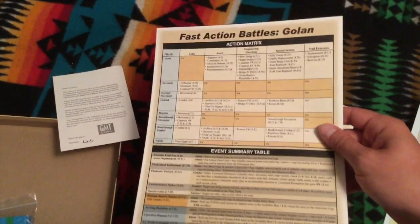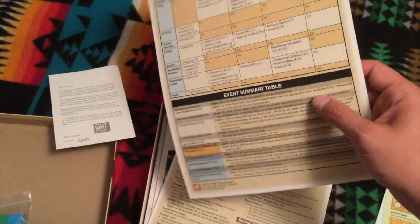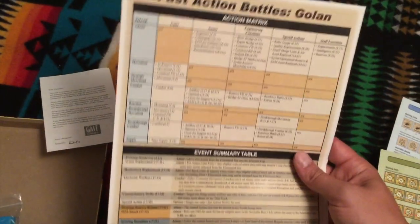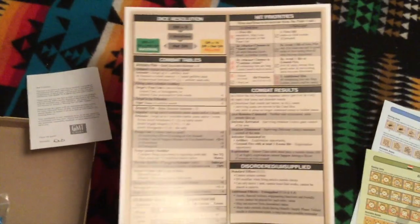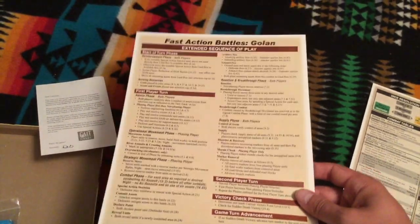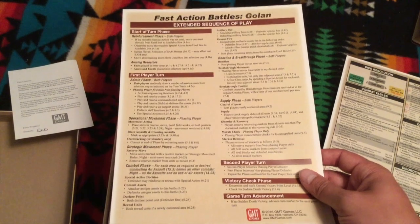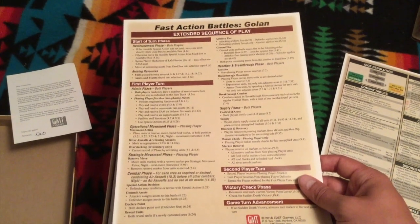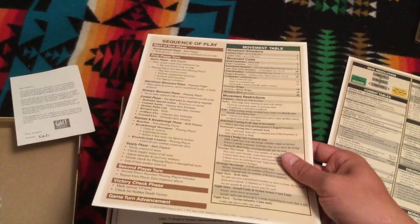Next we have an action matrix and an event summary table for the chit draws. You'll be drawing chits out, and some of these are events — this will help you understand what to do when those are drawn. This is double-sided so that you have your basic combat tables and so forth on the back. It's a little bit different from other block games. It's a really cool block game series — it's different, it's got some neat stuff in it, and it's one of my favorite series.